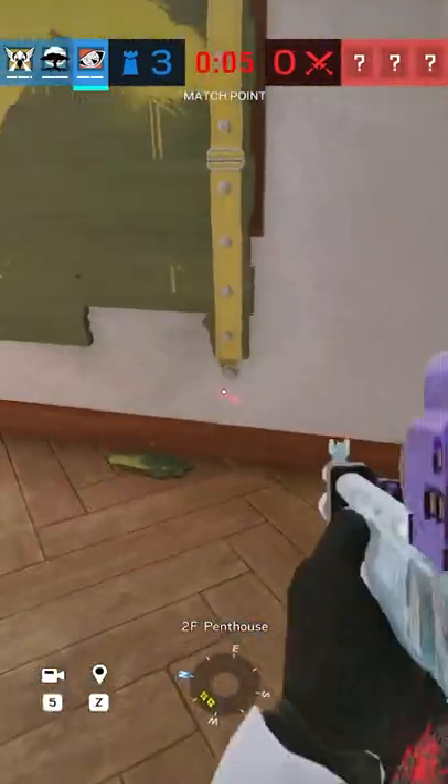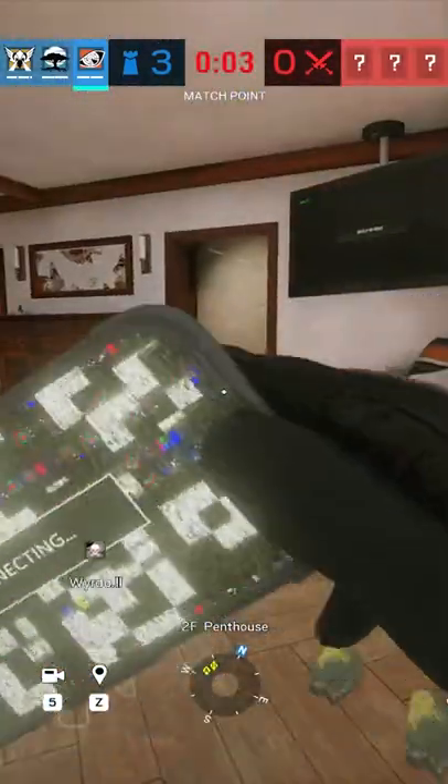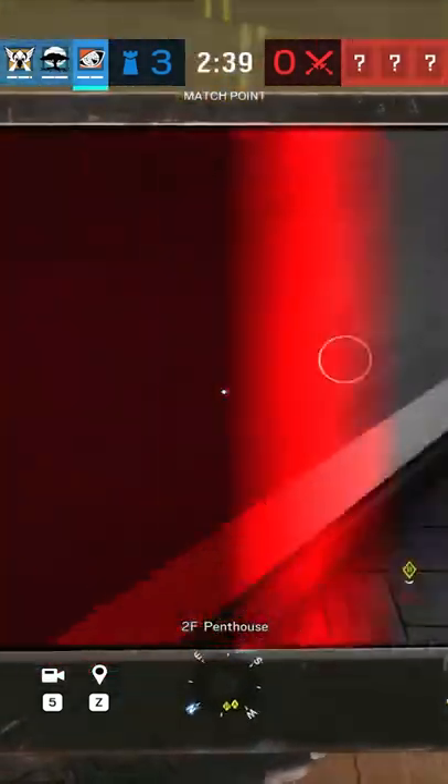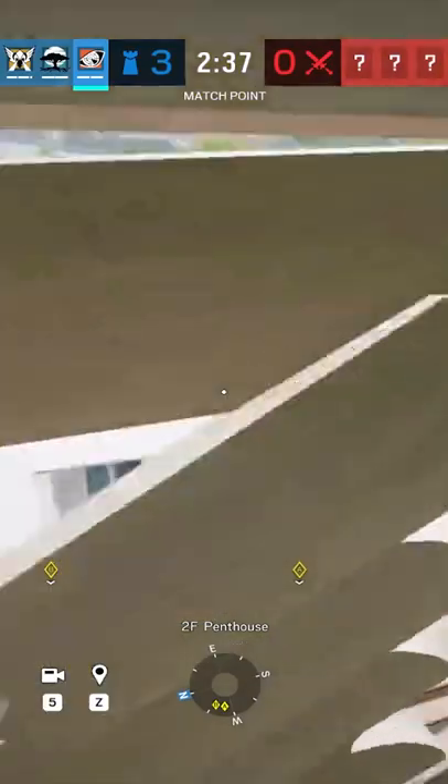I'm a professional Rainbow Six player and here's a Pulse strategy for the kitchen bomb site on Coastline. Prep the penthouse window by punching the bottom barricade out twice, then use your pulse scanner to look for enemies outside the service entrance. When the time is right, hop out and use your shotgun to get some freebies.